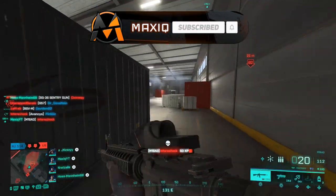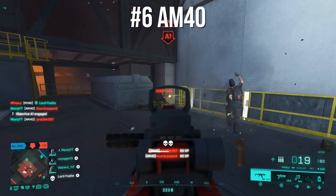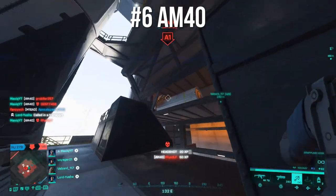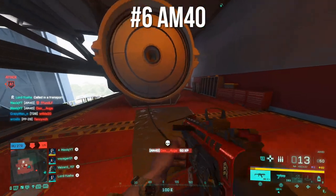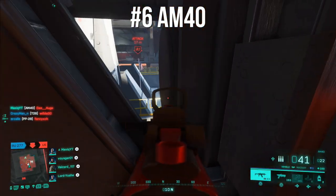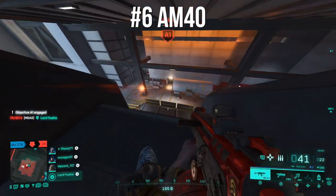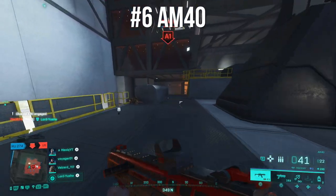The gun at number six is the AM40. It's a gun brought into the game with Season 2 and acts more like an SMG. It recently got a little better because the headshot multiplier actually acts like an assault rifle, so you can one-frame players if you hit your headshots. Otherwise it's kind of a weak SMG or weak assault rifle — the range is pretty bad and it has quite a bit of bloom if you can't control it.